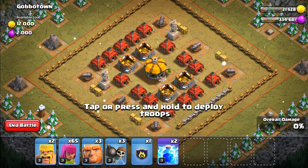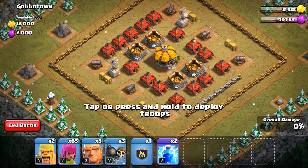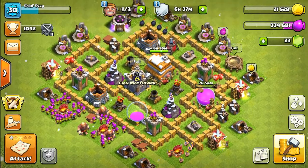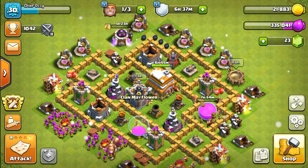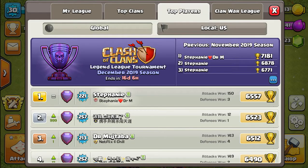We're not going to be doing any multiplayer raids today — we really don't have anything to save for. Gobletown just has a bunch of cannons, so we should be able to take that out easily. While that's happening, let's go ahead and check out the leaderboards — there's something I want to show you.